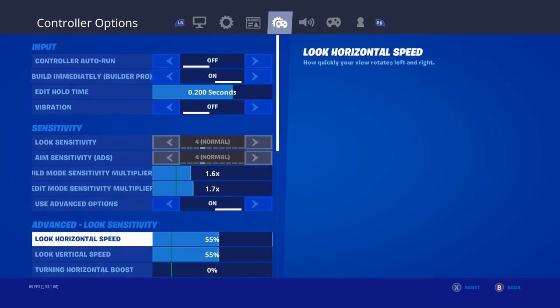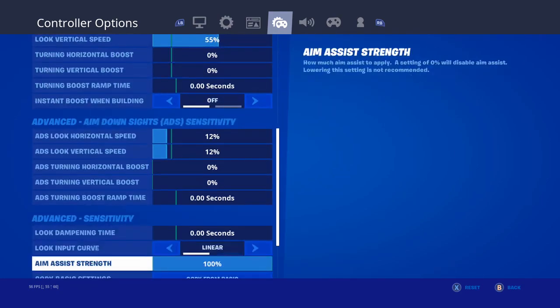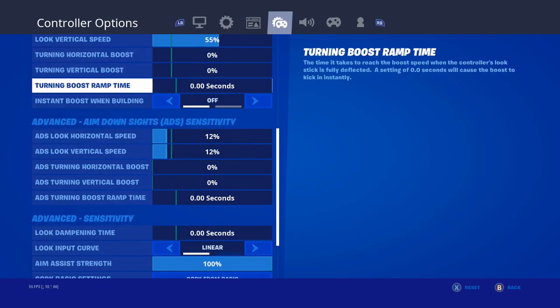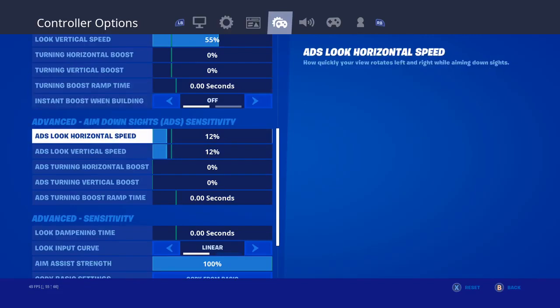I still have my look horizontal and vertical on point five, or fifty-five percent. I did think about dropping it down — you guys can work with it how you feel — but my aim at long range actually feels pretty good with these current settings, which is why I have these at fifty-five percent. Also, big thing: if you're on linear and you want to make sure you have all turning boosts at zero percent and zero seconds, that's how I use mine. I have my ADS look horizontal and vertical on a low one — mine's on twelve percent. With linear everything feels fast with your aim because it's very responsive with the raw stick input, so I have mine on a low sensitivity.